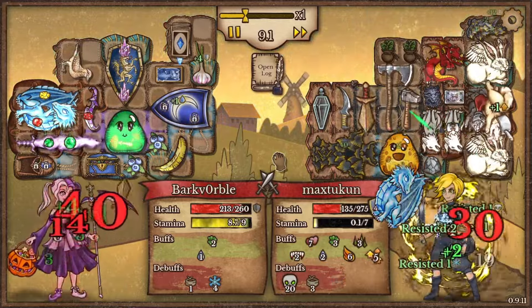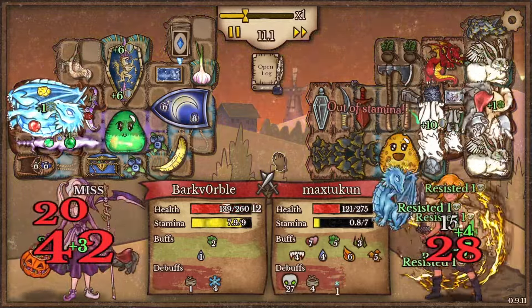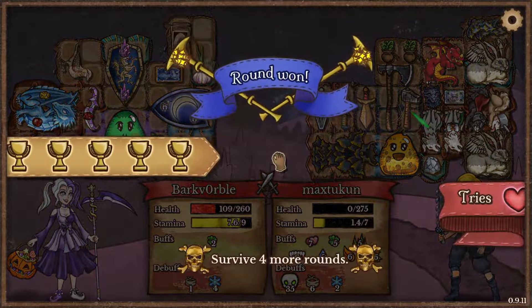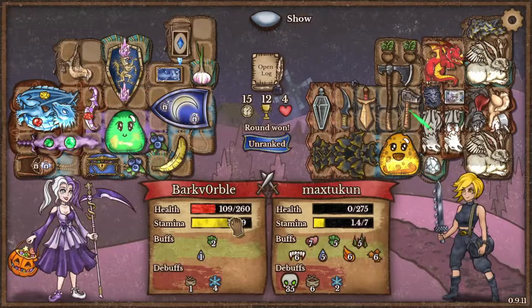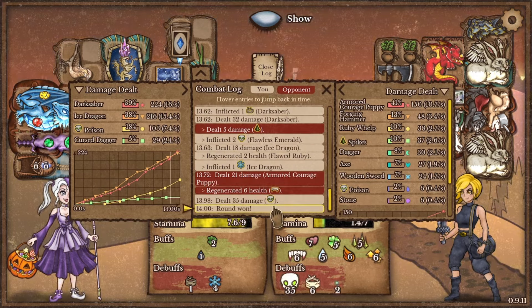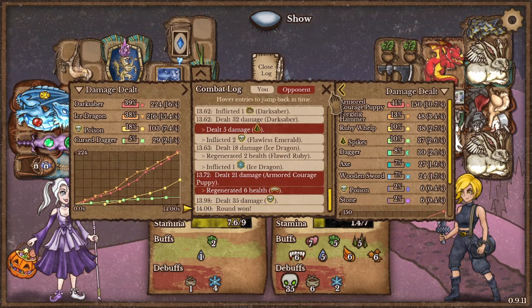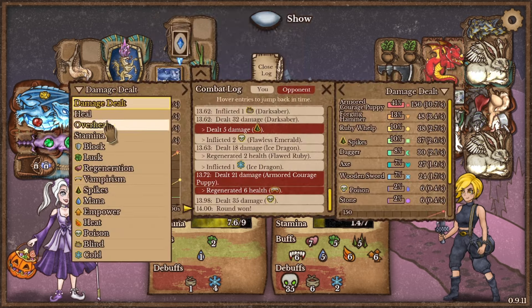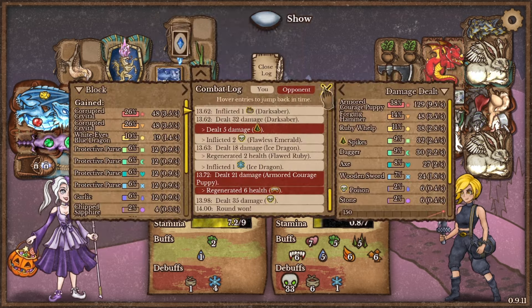Wait, is he actually sustaining this? No way. That's funny. Unfortunately for him, he still almost beat me. That's a meme and a half — what a based lad. What an absolutely gigachad moment. But I'm curious — how much armor does this give me? 48? That's not bad.